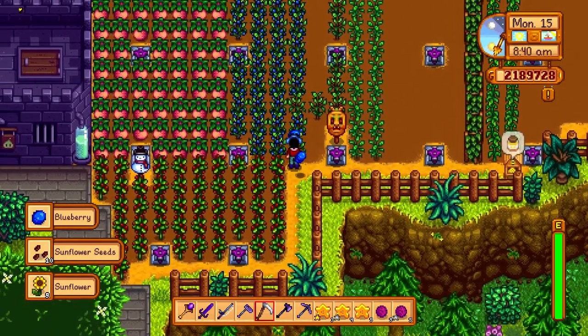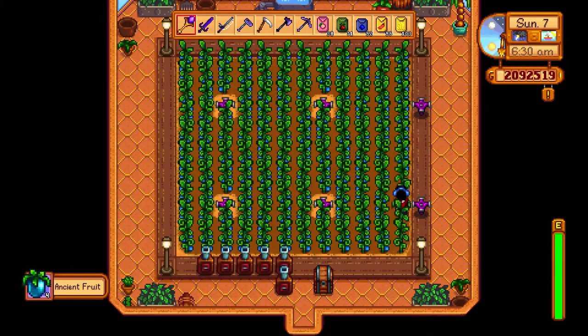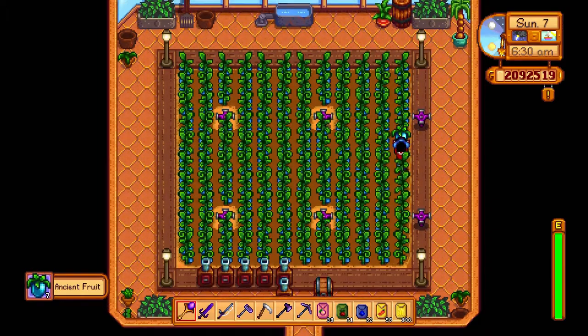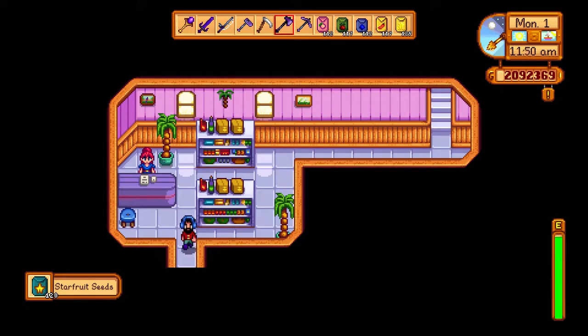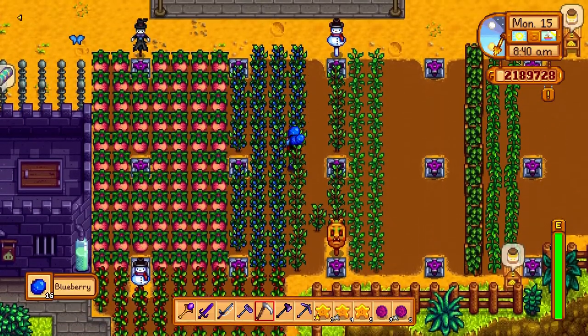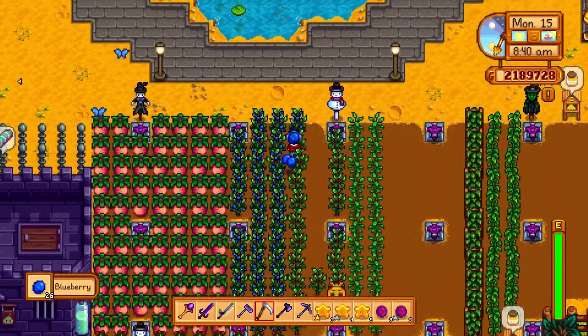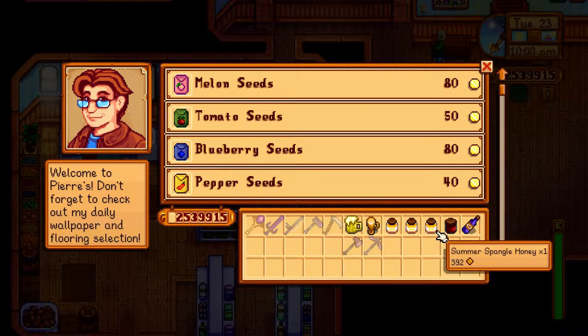And those are the crops of summer. To recap: the ancient fruit is of course the best, but if you don't have it, you can go for the starfruit, which brings in killer money if you can turn it into jelly or wine — just keep in mind that the seeds are very expensive and you'll need to get to the desert to buy them. Barring that, you can also do coffee beans, which are a bit of a pain to set up, which is why for the general player I would go with blueberries. Do not ignore some of those other plants like the hot peppers for their gift-giving potential.